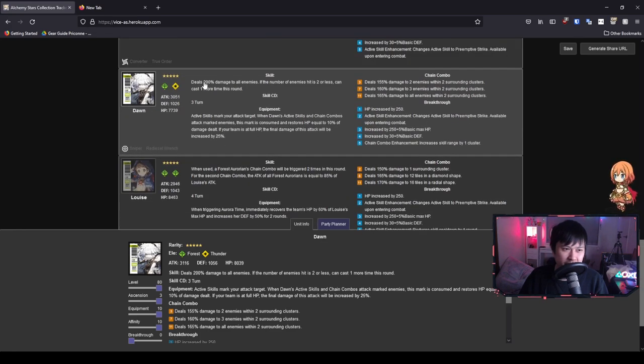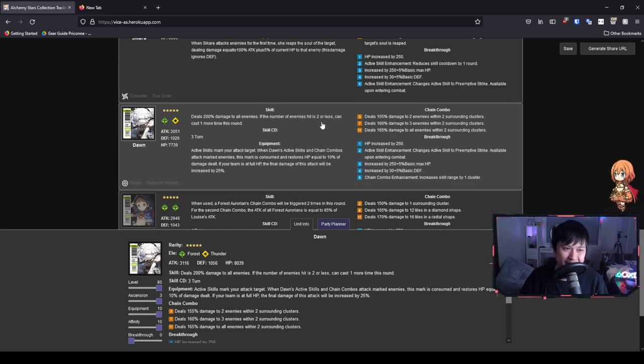Let's go through her skills. Her first skill deals 200% damage to all enemies, and if the number of enemies hit is two or less, she can cast one more time that turn. It's not detonator-level damage cell by cell, but it is map-wide, and that conditional double-cast is a pretty sneaky mechanic. She's got a skill CD of three turns, which I think is pretty standard and fair for an attacker.